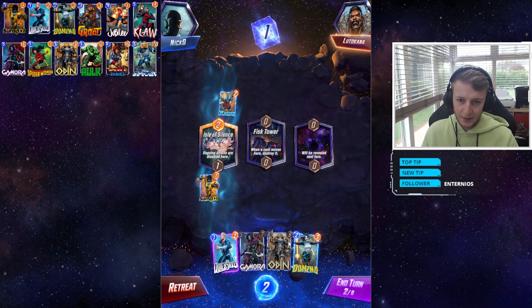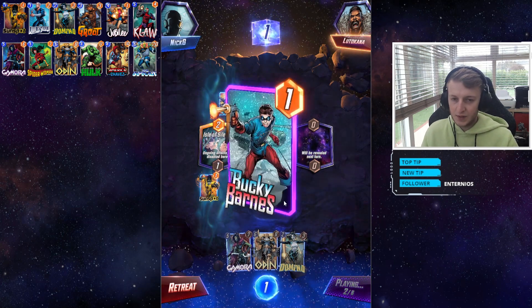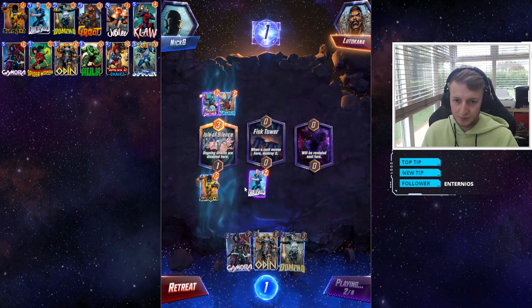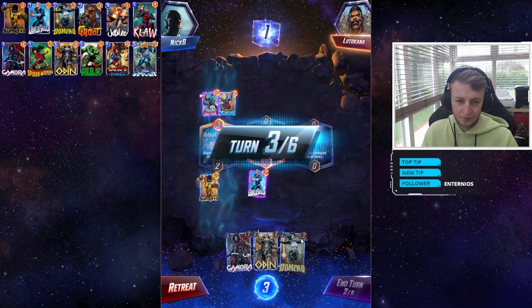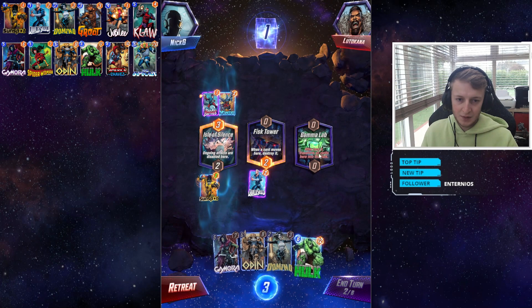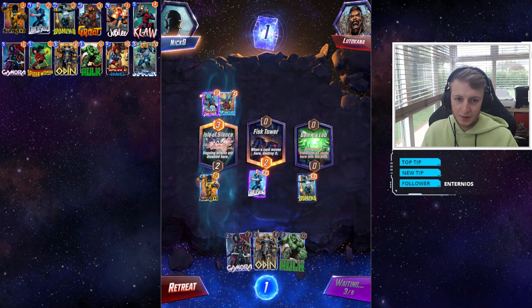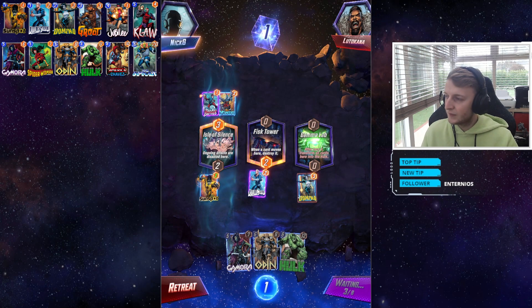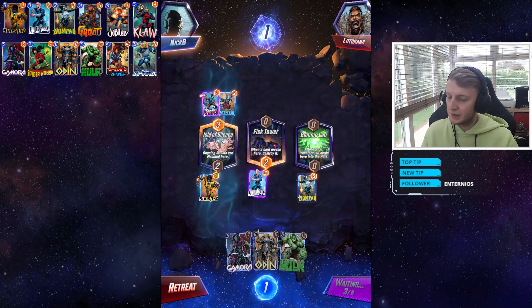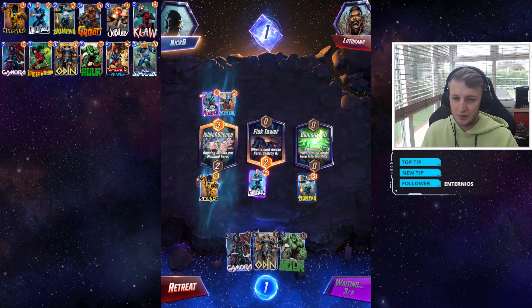For the sake of one power here and another there, let's play Quicksilver to buff Sunspot. We've already drawn Domino so it doesn't really matter too much. Let's play Domino over here — we might as well. Hopefully we get a Hulk. If he loads up this location that's going to make things a little interesting, but most of our abilities are on-reveal and not ongoing.